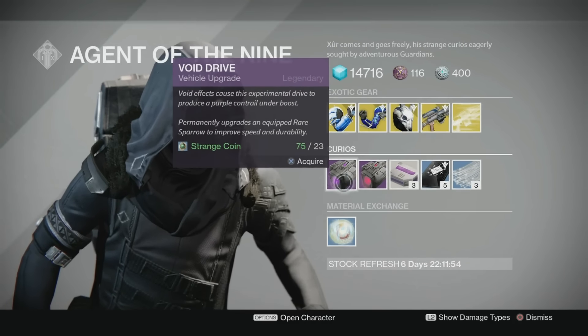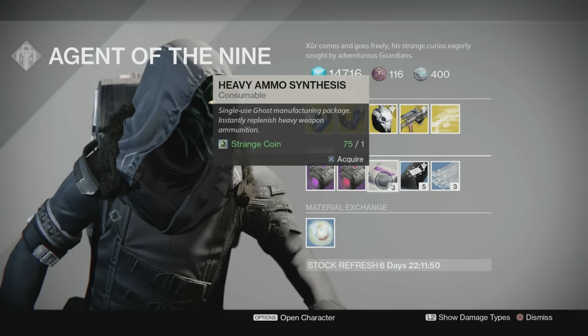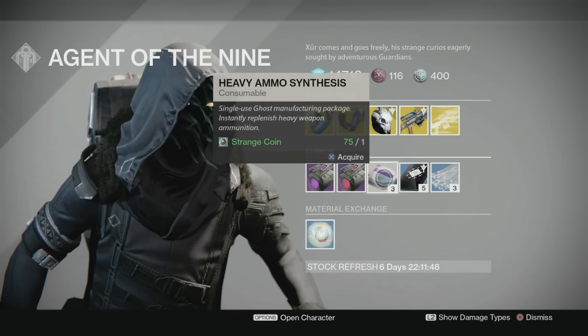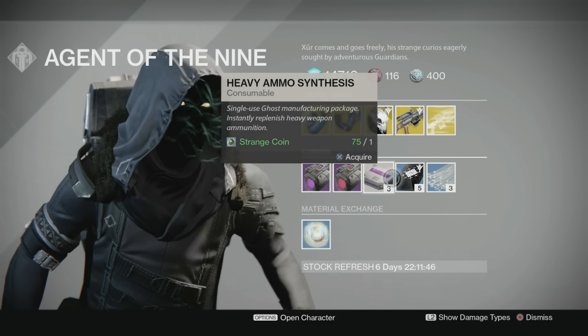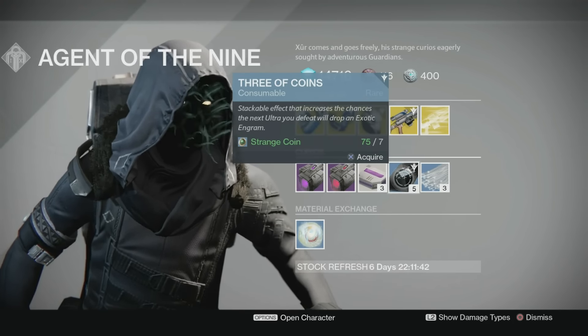Legacy engrams are back — whatever you do, don't buy these things, they are absolute garbage. Void Drive — garbage. Stealth Drive — garbage. Heavy Ammo Synthesis, three for one strange coin. The Three of Coins are back — you get five of these for seven strange coins.